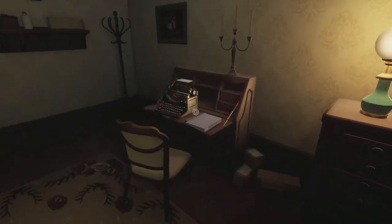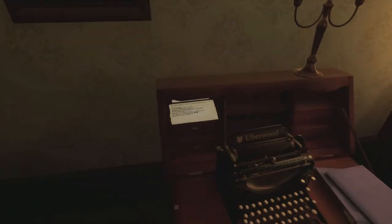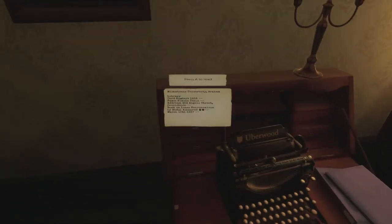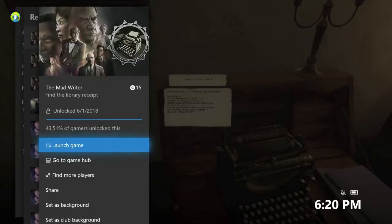Enter and then on the typewriter desk is going to be an index card looking thing. Make sure you pick that up and then you should be good for the achievement. There it is — it's going to be for 15 Gamerscore and that's all there is to it.